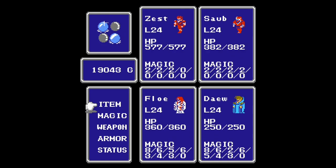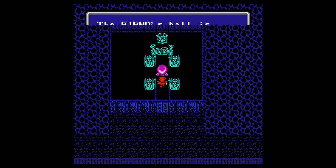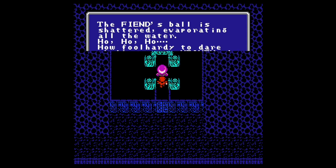Here are everyone's stats so you guys can get a decent look. I decided to rerun through and get to this part with everyone's health up. Without further ado, let us talk with the Kraken. The Fiend's orb shattered, evaporating all the water. The Kraken declares: 'How foolhardy to dare challenge me — Kraken, the Fiend of Water!'